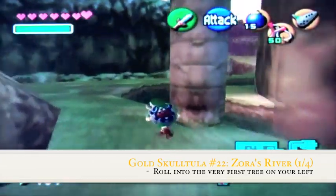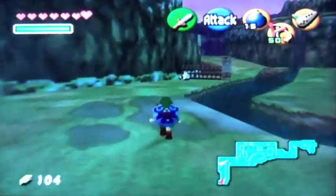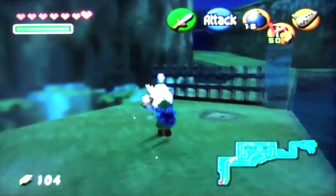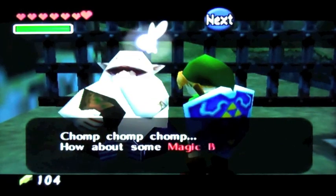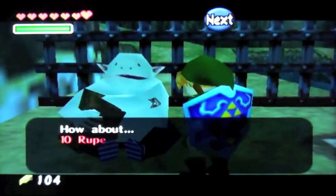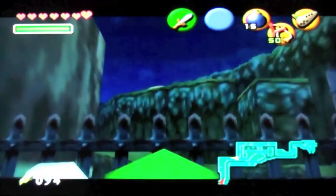We're going to want to talk to this guy. What he sells won't be important for later right now, but you're going to want to get them now. 'How about some magic beans? They aren't selling very well. How about 10 rupees for one piece?' So yeah, we'll pay the 10 rupees.